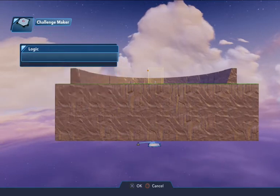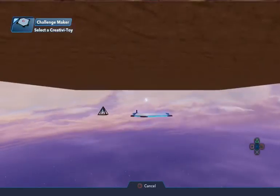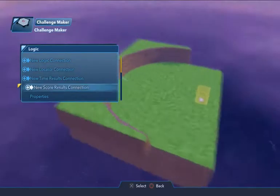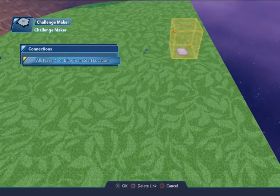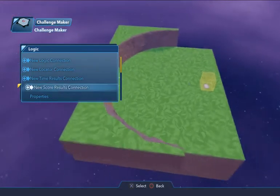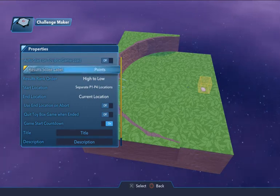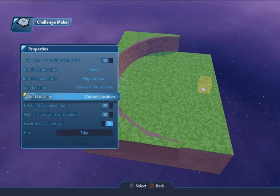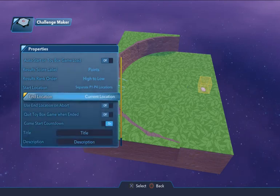Go to new logic when the game is completed — let's try this. Go to properties: auto-start is off, point title low, Start-End Location — there we go. Set it on the locator so that will now have you end where you began the game. You used to be able to put titles in here but you can't anymore. You can also turn off that three-count countdown thing if you don't like it.